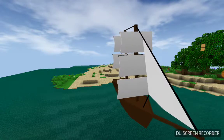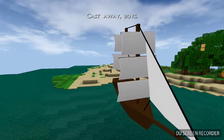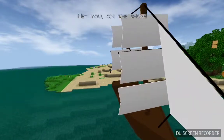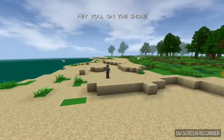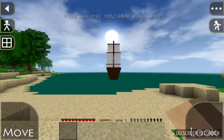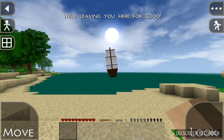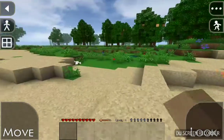Alright people, we go through this little cutscene. Castaway, boys! Hey you, on the shore — we're living here, for good. You jerks! If I could flip them off I would, but I can't.